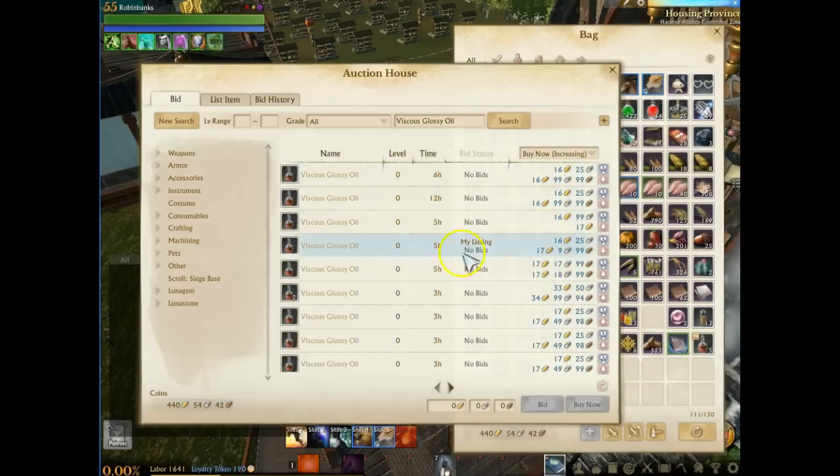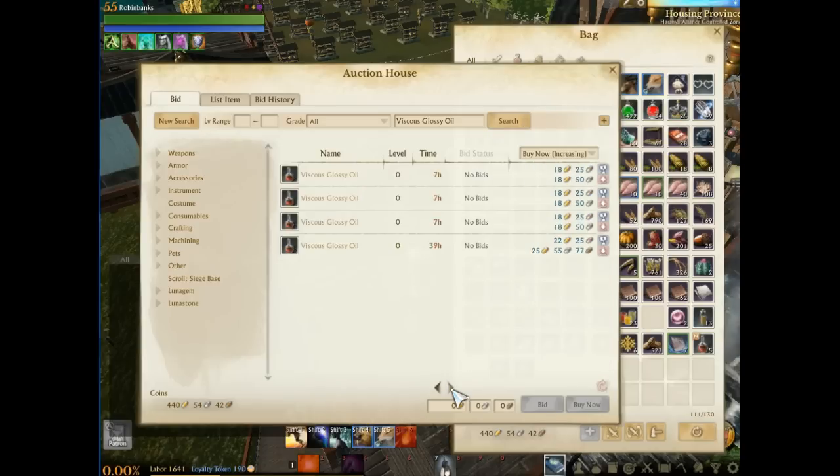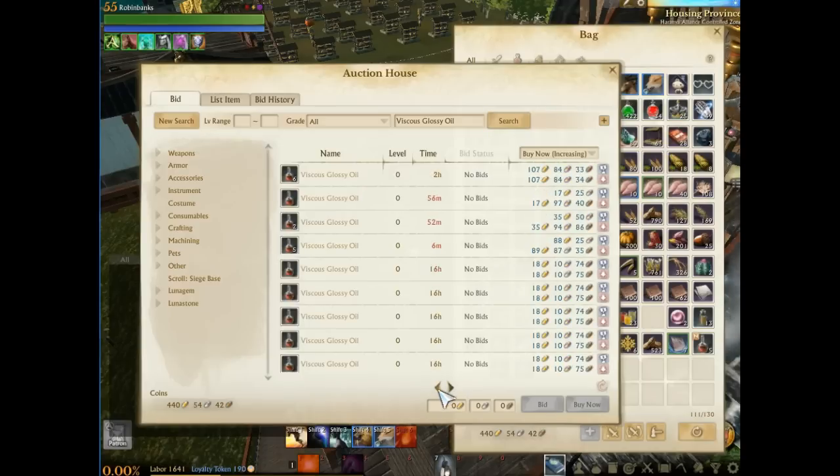You can see I already have one listed right here. The reason why is you can see so many people list this. The trick is not just knowing what's a good seller or how to make the high profit — you have to actually beat this system. There are multiple players doing the exact same thing, trying to sell this Viscous Glossy Oil on the auction house.